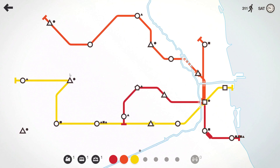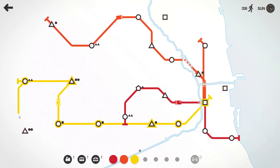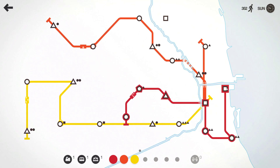Counting the stations — that's 8. So I can't add him to yellow unless I get rid of something from yellow. Counting again — that's 8 stations on that line too.